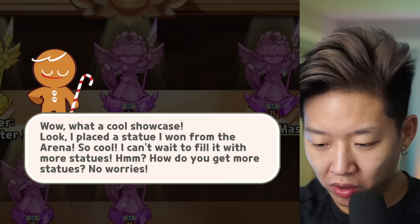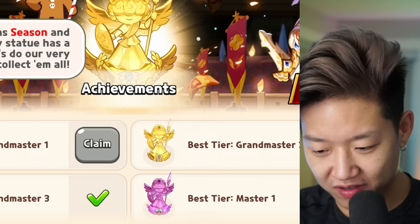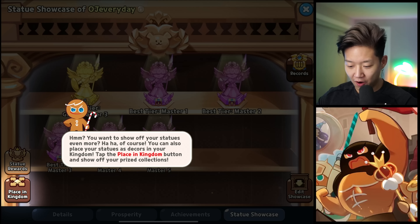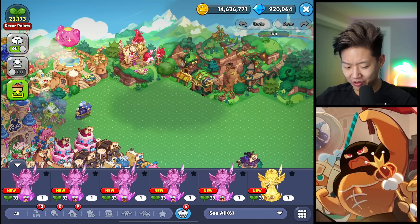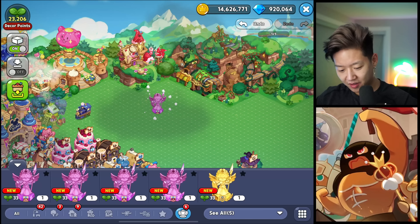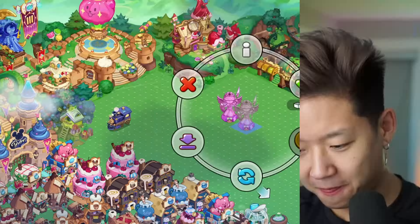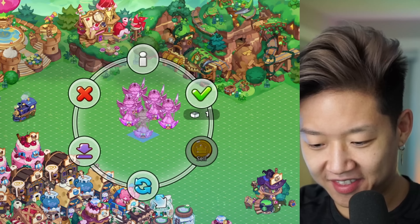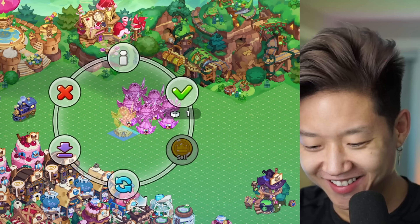Master five - how do we get Grand Master one? That's the big question. What a cool showcase! Look - I placed a statue I won from the arena, so cool. I can't wait to fill it with more statues. You can also place your statues at the kingdom - tap the place button, place off your prize collection. That is horrendous placing all these statues like that - it looks ugly.